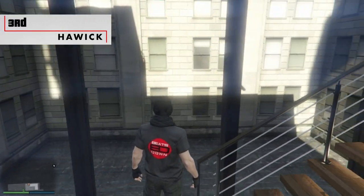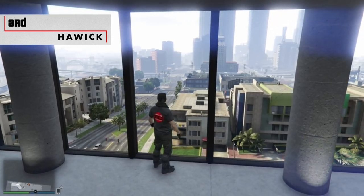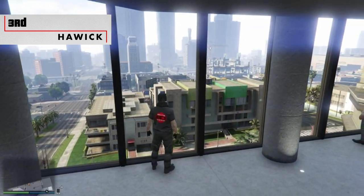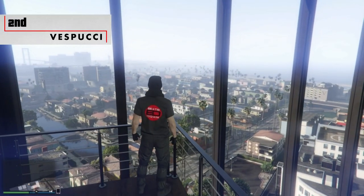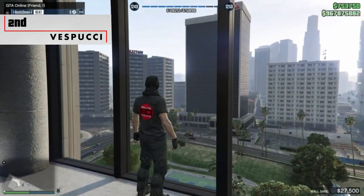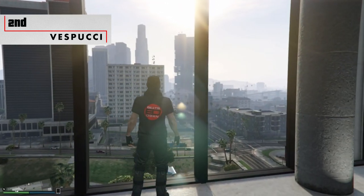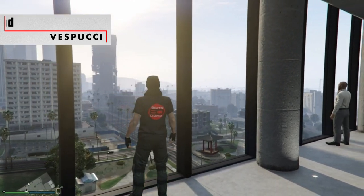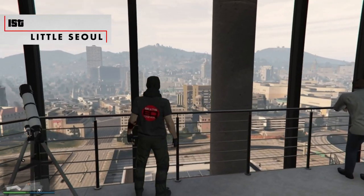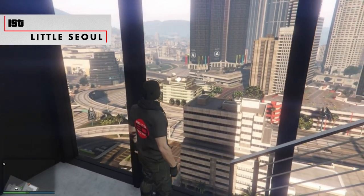In third place is Harwick, mostly because it doesn't have a side window view, but the main window has a decent view of the skyscrapers. In second place is Vespucci, with a nice side view overlooking the canals and the main window overlooking the Little Soul Park. And in first place with the best views is Little Soul, with a grand view of Vinewood Hills and a side view towards the skyscrapers.